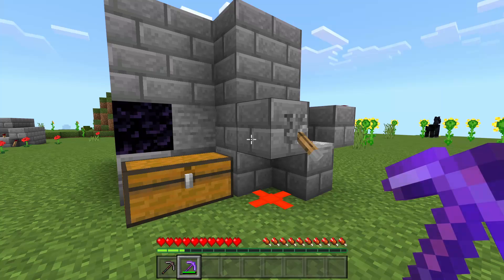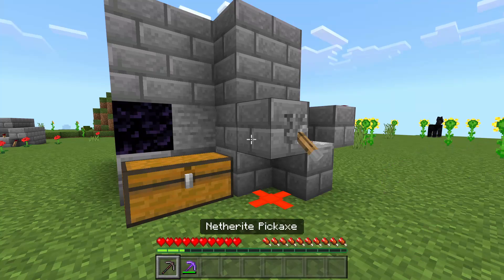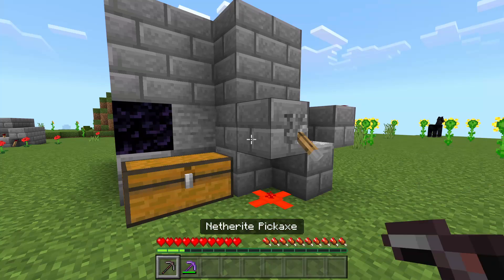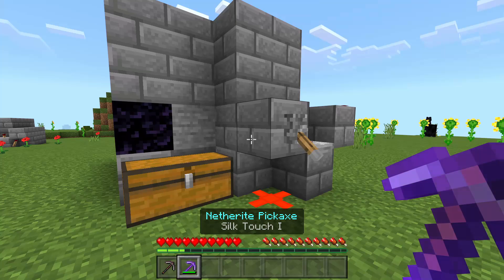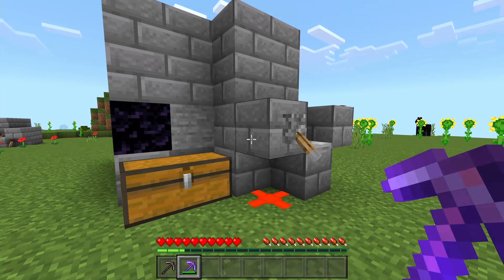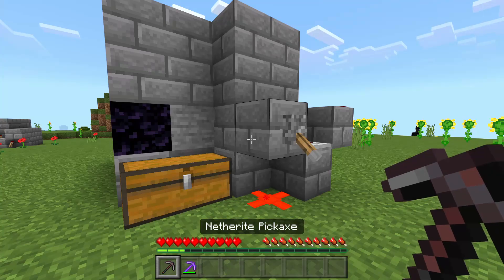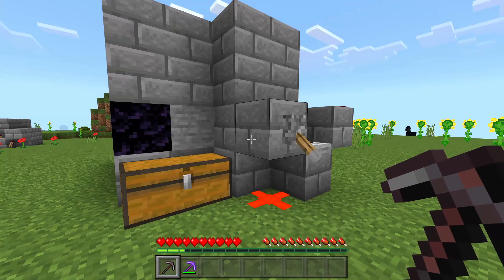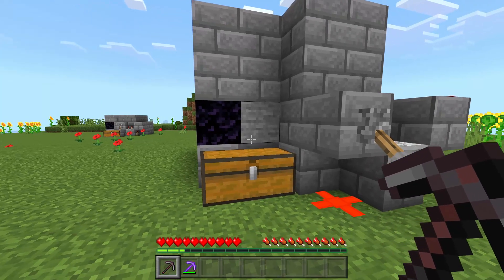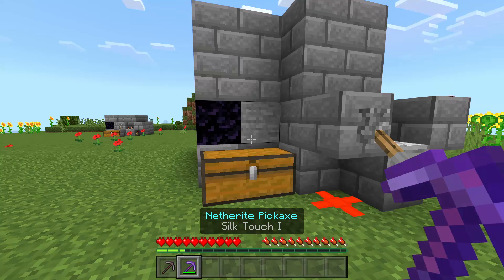I've gone ahead and thrown myself into survival mode just to show you guys how to use the farm. As you can see, I have two pickaxes in my inventory — a normal pickaxe and one enchanted with silk touch. If you want to collect stone, get yourself a silk touch pickaxe. If you want cobblestone, get a normal pickaxe. It really is up to you, but most of you are probably going to want stone, so make sure you have a silk touch pickaxe.